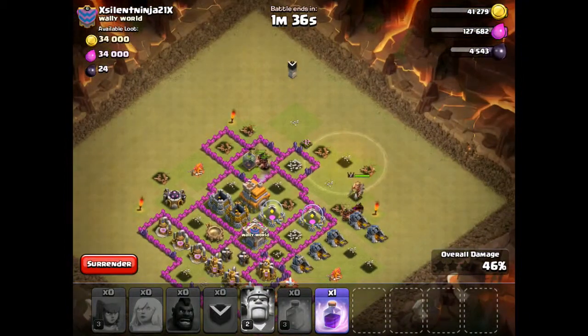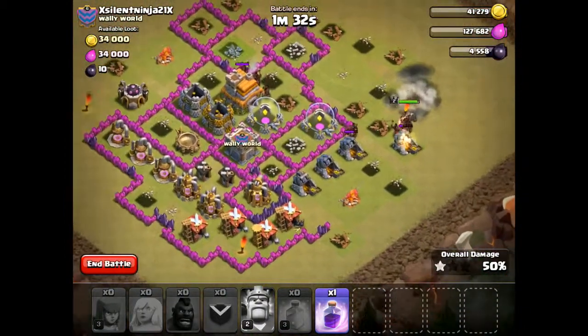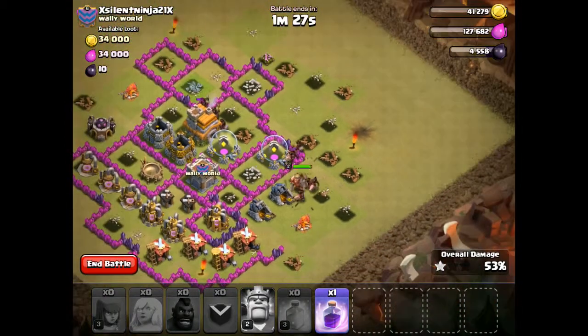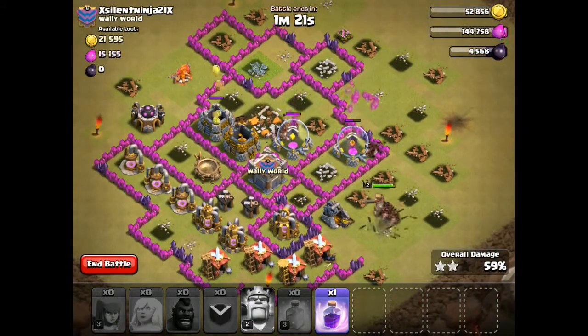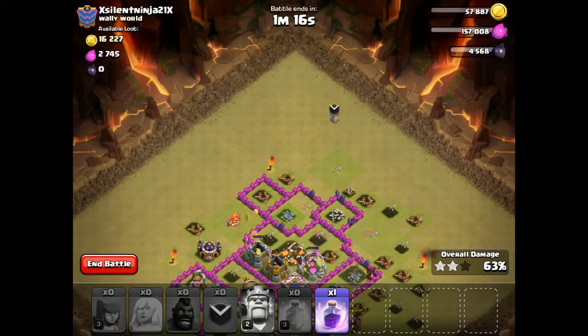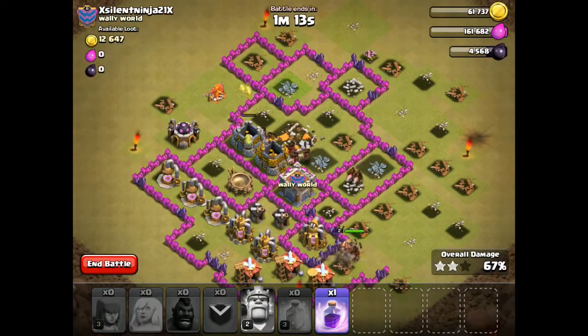So now it just depends on time — whether we'll get all of this or not. There was that big bomb that I was worried about — wasn't even in any of the places that I had feared. I think we're going to be able to do this since the hogs can jump walls and they won't get stuck on them. If we have to, we can rage up some of them. I'm kind of sad that we lost that dragon though — a little bit of a waste there, but we didn't really have any other way of getting rid of the clan castle troops.